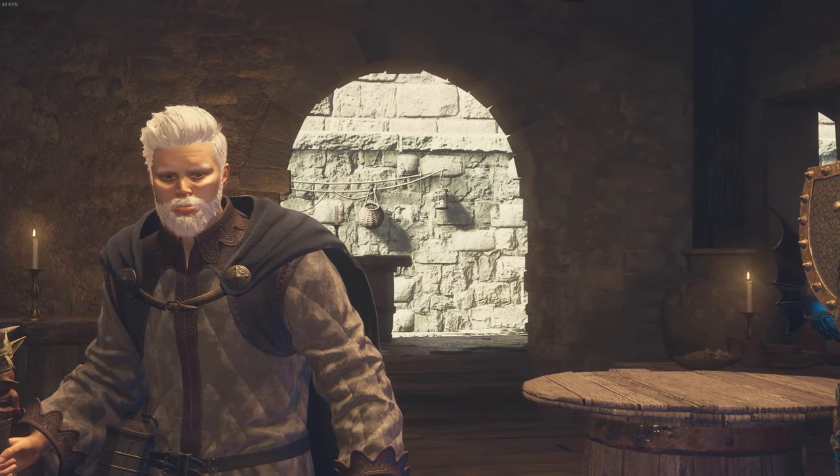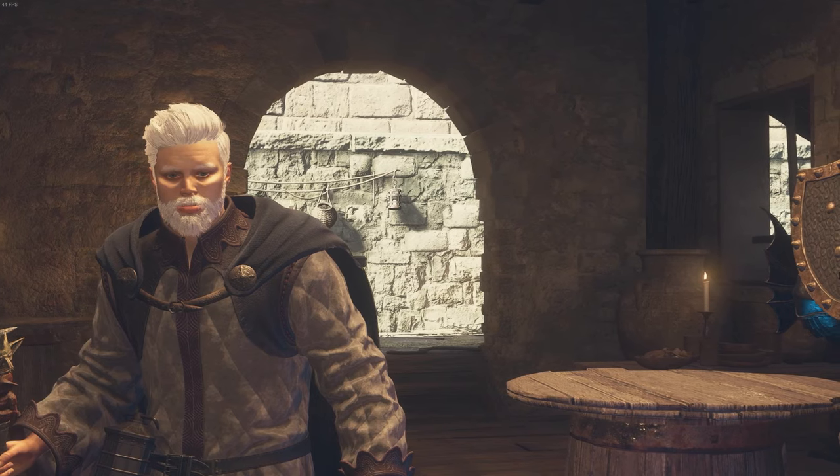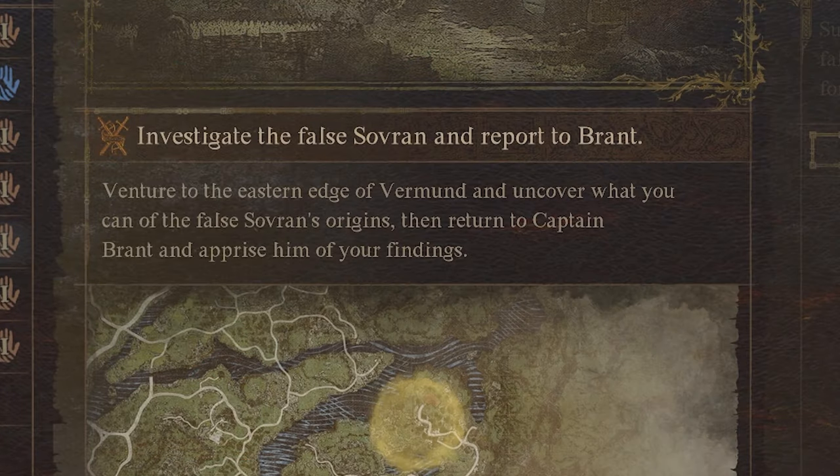This is a quest guide for the Nameless Village — the quest that you get from Captain Bronze right after you do the Sovereign quest from him. With this quest, we're going to have to head to the eastern edge of Vermund to uncover what we can find at this little nameless village.